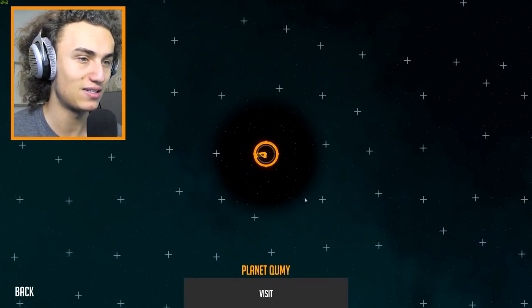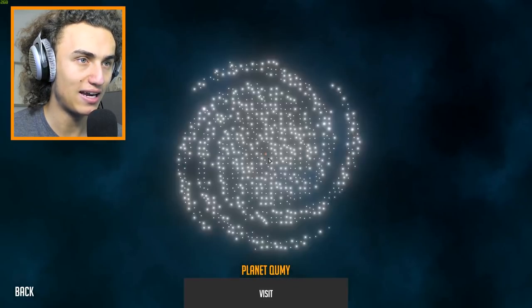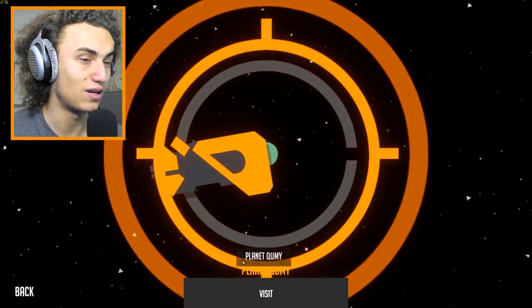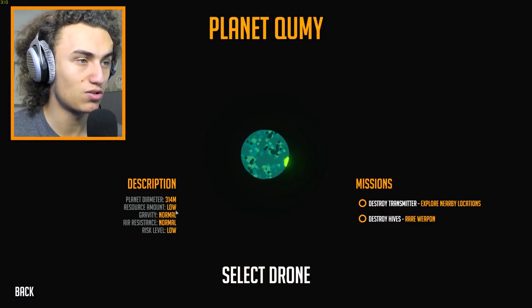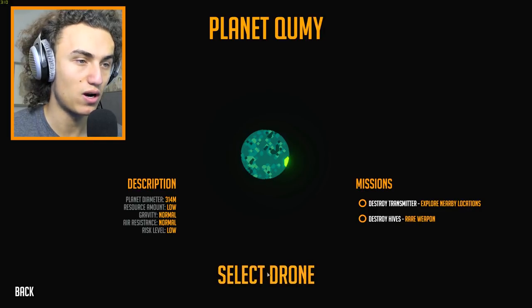So today in Nimbatus we have something over here — planet Kum. Is this a planet? Oh my goodness, this is the Milky Way. Market location: sumo training area, scrapyard, battle arena. Let's go here. Let's visit this planet Kum. Description: 314 minute resource amount, low gravity, normal air resistance, normal risk level low. Mission: destroy transmitter, explore nearby location, destroy hives, rare weapon.